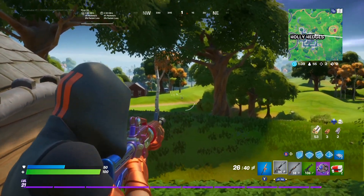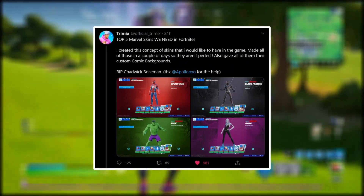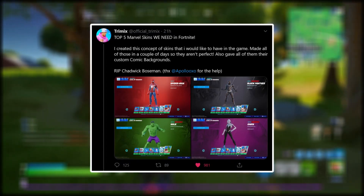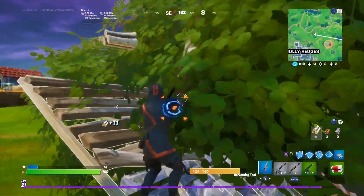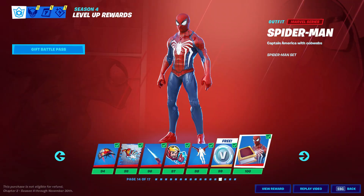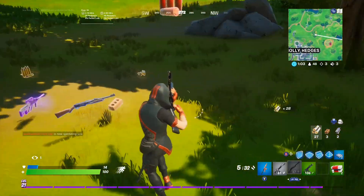But guys, just before you click off the video, if we take a look at this tweet from Trimix, it says: "Top 5 Marvel skins we need in Fortnite. I created this concept of skins that I would like to have in the game. Made all of these in a couple of days, so they aren't perfect. Also gave all of them their own custom comic backgrounds." And oh my goodness guys, if we take a look at these pictures from Trimix, we can see the Gwen skin, the Hulk skin, the Spider-Man skin, and most importantly, the Black Panther skin. How crazy is that? Let me know down below in the comment section if you guys are excited for the Black Panther skin.